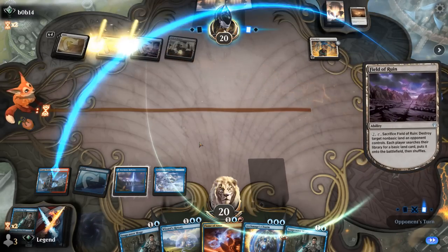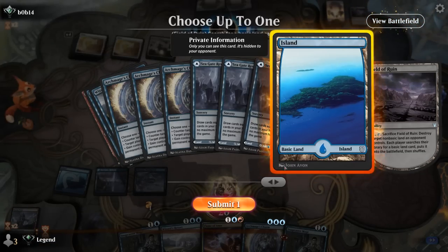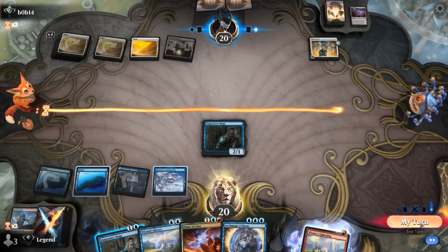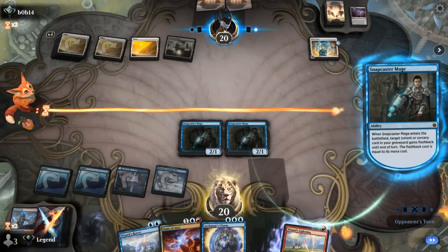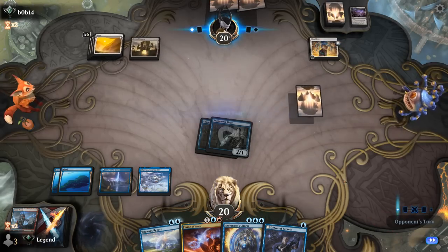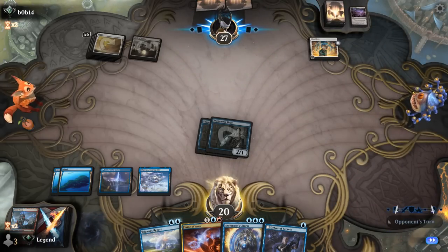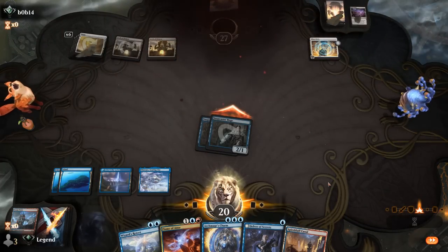Opponent uses Field of Ruin on my Steam Vents — that's okay, float red and get our second Island. We Snapcaster... accidentally used the red mana there so we can't Wizards' Lightning now, but that's fine. Flash in another Snapcaster; that puts opponent to eight counters on Nine Lives and I have two counterspells up — probably good enough. Hang on to Delver on the off chance of another Wrath. Approach of the Second Sun doesn't matter since opponent loses the game when Nine Lives goes off anyway; gaining seven life makes no difference. Opponent explodes — awesome, on to the next one.